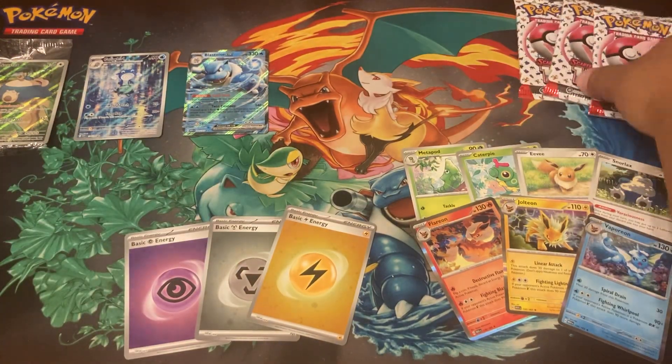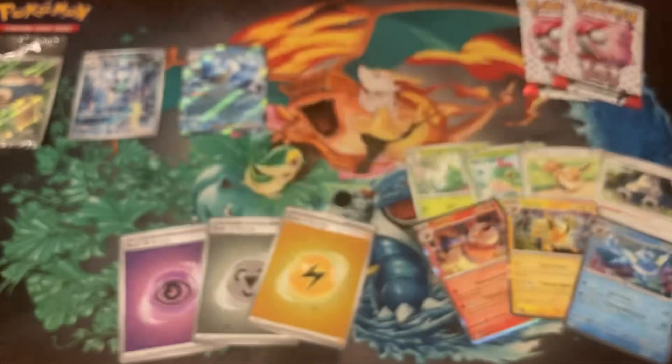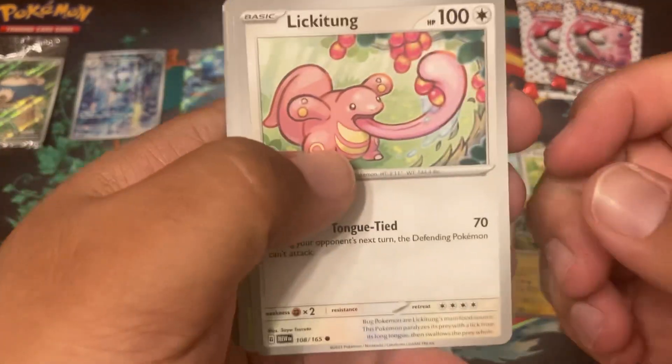I want Blastoise! I want all the full arts. Psyduck looks hilarious — we're gonna need those because that's in the main set. He looks really sad. Oh, finally a Squirtle — let's go! Into my little Squirtle collection!